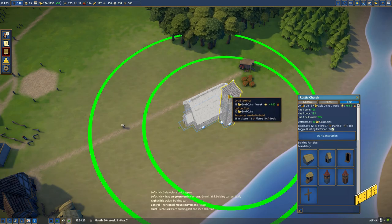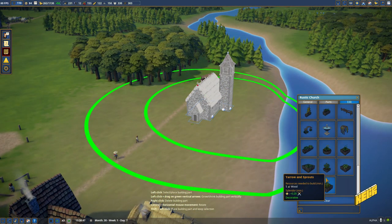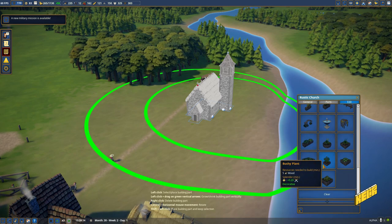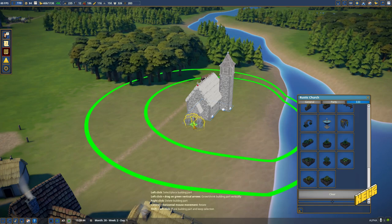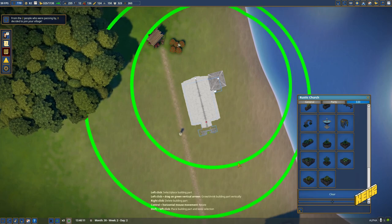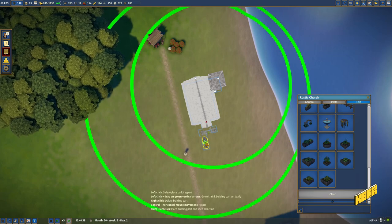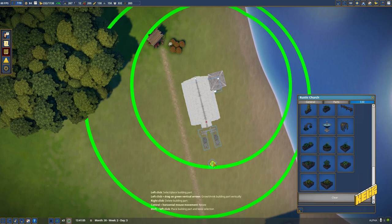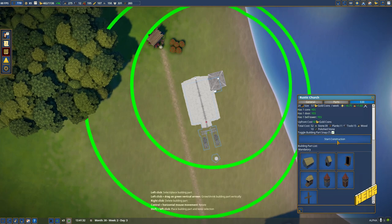I'm going to add a tower as well - that seems like a good enough tower. Let's get a cross over here. Should we beautify this church? We can! We can get one of these decorative elements like so, and have them on either side - one here, one here - and a little fountain right outside. That's all good, let's start that construction.